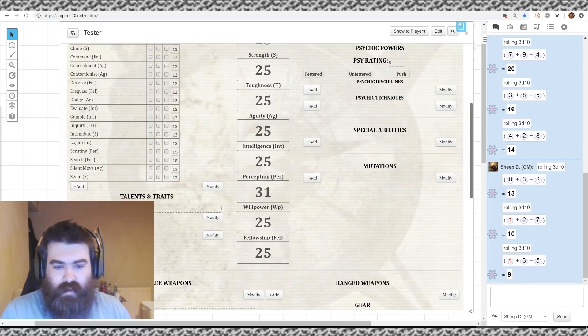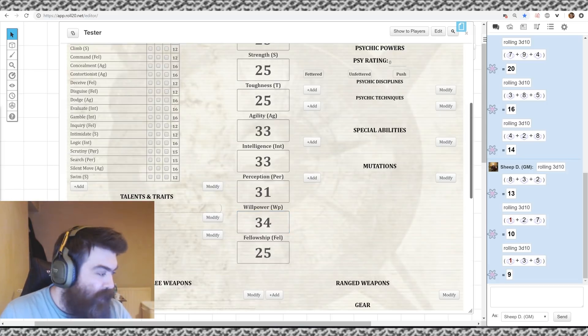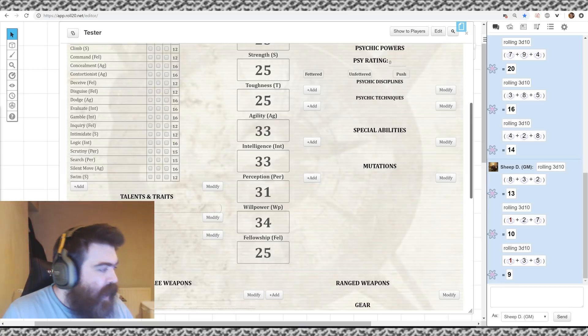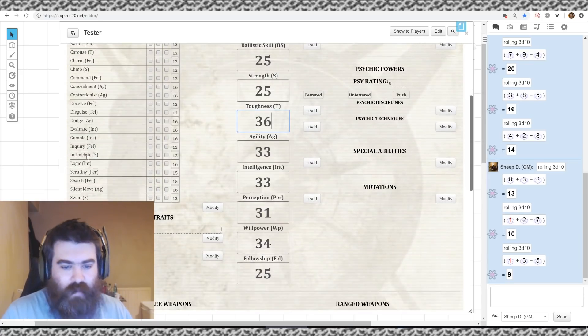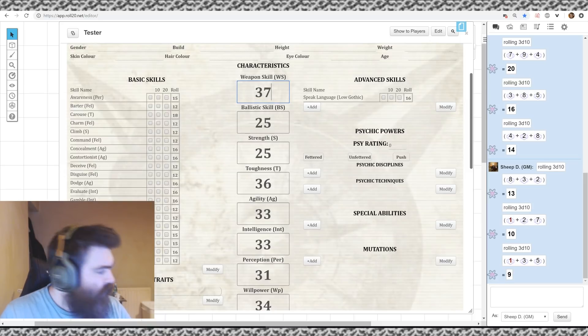We put 33 on Agility since we're going melee, another 33 on Intelligence, and 34 on Willpower. The next one is 36 and we'll put that in Toughness. Then with 12, 13, 15, 15, and 16 remaining — 37 will go into Strength, and 38 into Weapon Skill. There's no point being strong if you don't actually hit them. Damage does take Strength into account with melee weapons, so it's worth having both fairly high.